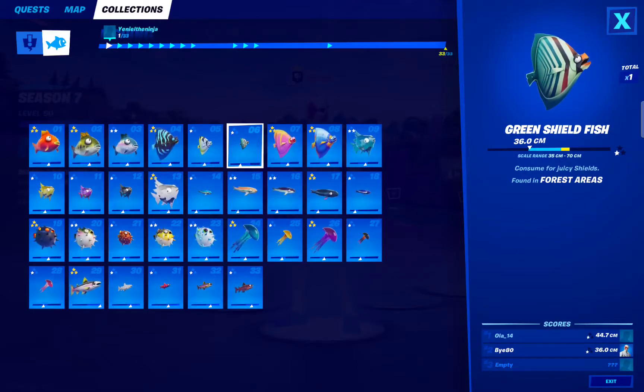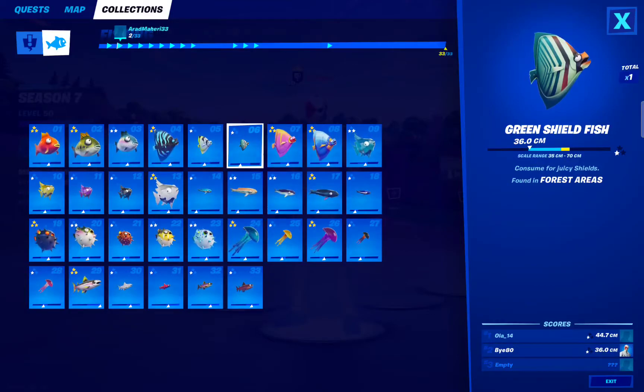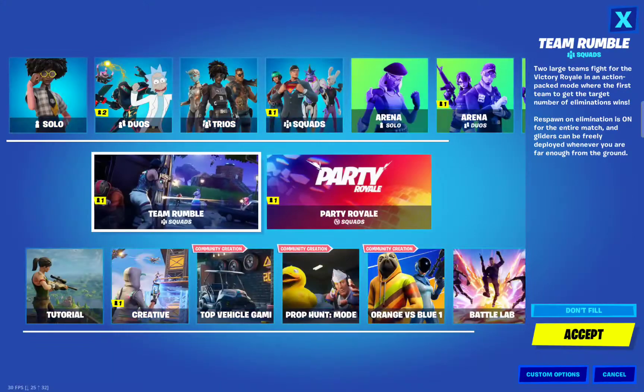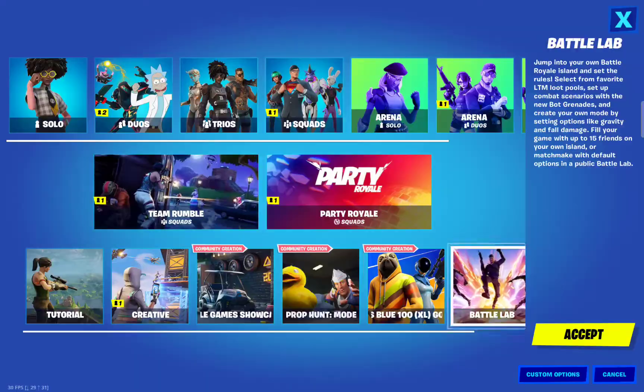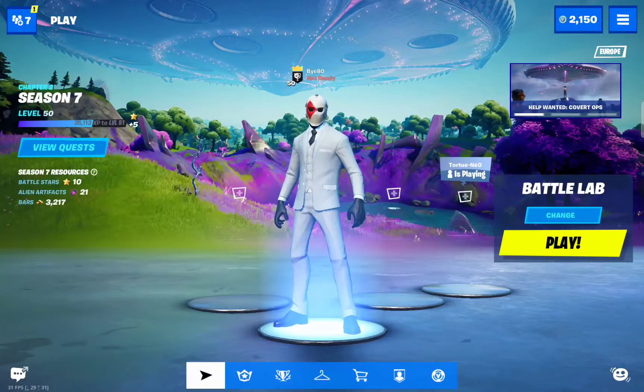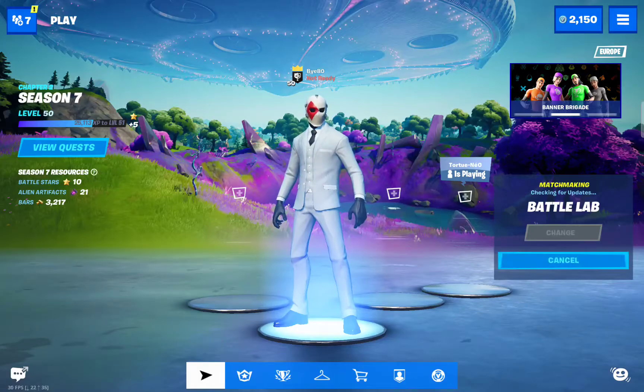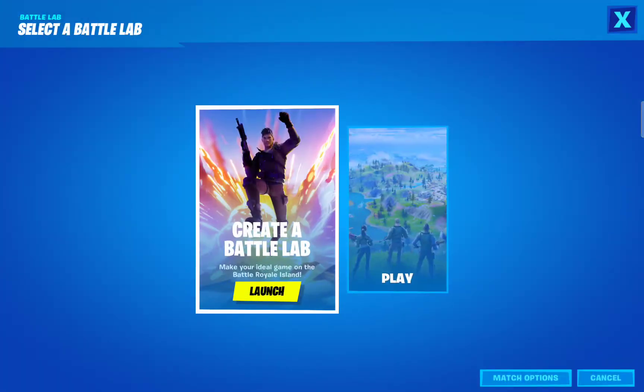First of all, I just wanted to give you a hint on how to get them first. So if you go to Battle Lab, then as soon as you push play, you can create your Battle Lab.